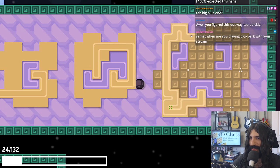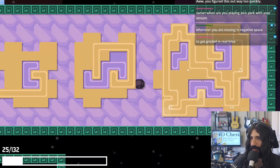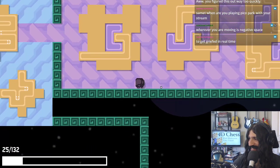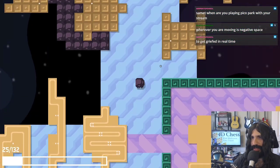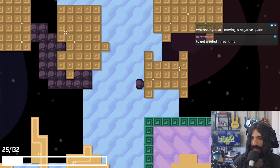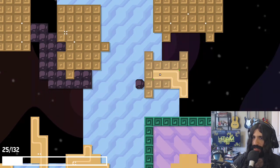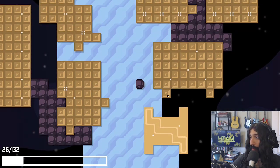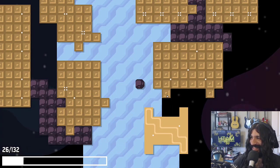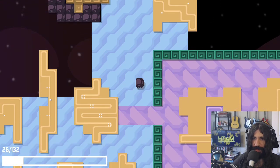Let's just get this guy, go around here, hit this one, come around here, do a little bit of this. There we go. Fantastic. When you're playing Pico Park with your stream to get griefed in real time. I know vaguely of Pico Park, never played it. Is there like Twitch integration? Have I missed any puzzles? Did I skip puzzles on the way here?